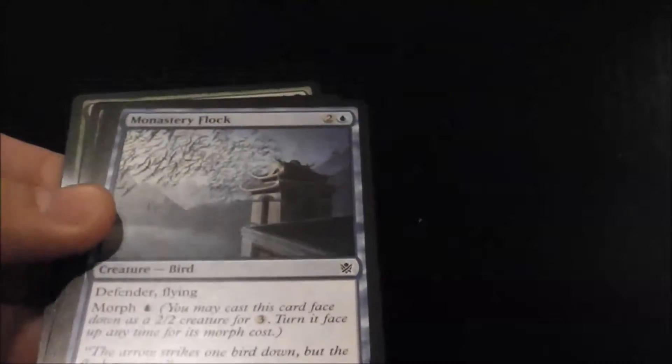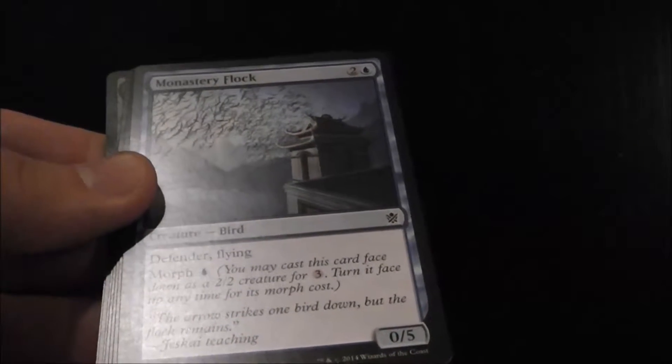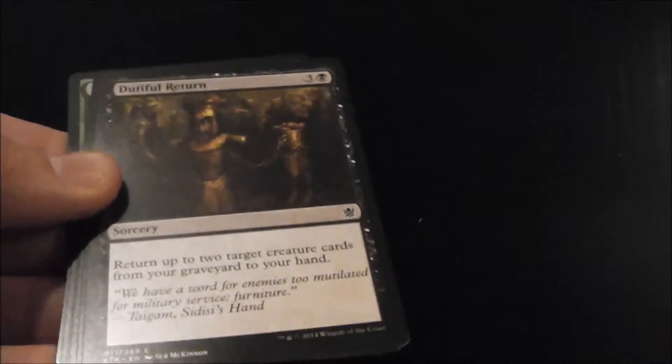Rakshasa's Secret: your opponent discards 2 cards and then you mill yourself for 2. Monastery Flock is a really good defender — it's a 0/5 flying, hard to get through, easy to flip up. You have to find some way to get around it, either wiping the board, removing it, or just getting a bigger creature. Dutiful Return gets 2 creatures back from your graveyard — that's great for Sultai.